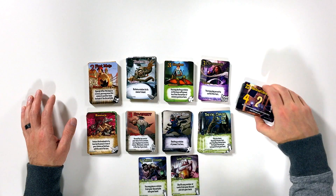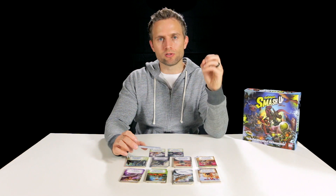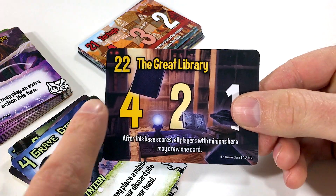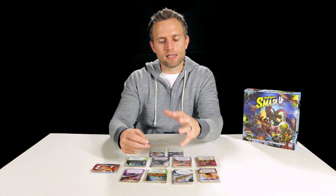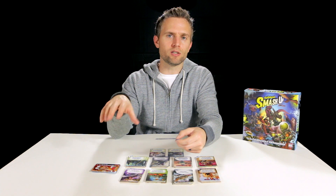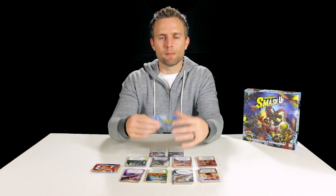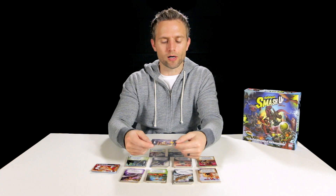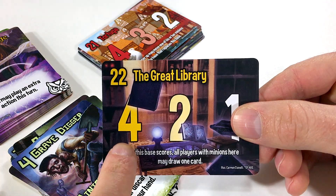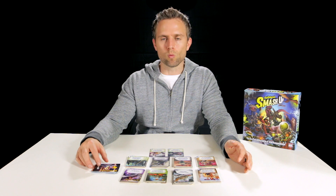Now let's move over to the base cards. You're going to be attacking these bases with your minions and using your actions to boost your minions or stop other players from attacking. For example, the Great Library: the top left number is the break point of the base — that's 22. The total power numbers of all minions from all players are summed up, and once it hits 22 or more, the base is destroyed and players collect their victory points. For the Great Library, first place gets four victory points, second place gets two, and third place gets one.